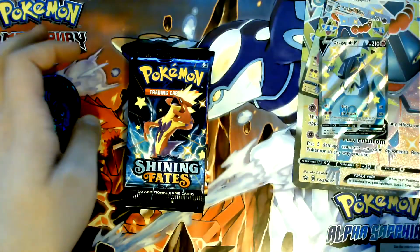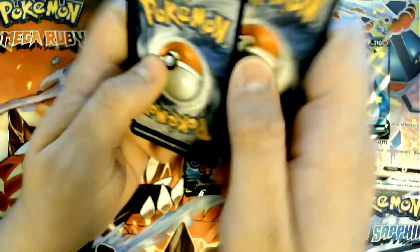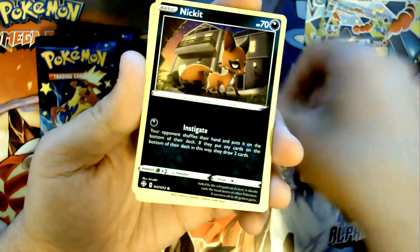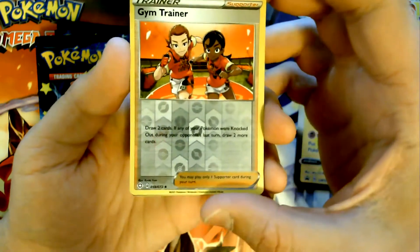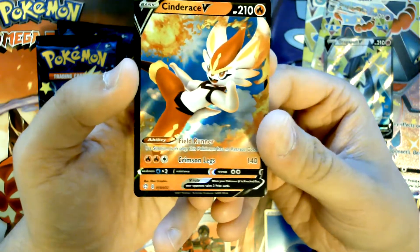So with that out of the way, let's get into these packs. I'm realizing it's been a while since I've opened these — I think it's three to the front but I don't think there's an energy on the back. Got Eldegoss, Dartrix, Ballguy, Nickit, Trapinch, Snob, Gossifleur, Cacnea, reverse Gym Trainer, and then a Cinderace V — and there is an energy! I'm not a huge Cinderace person, but I gotta say I like the art on that one. It's very colorful.